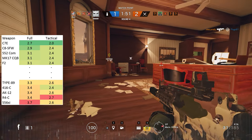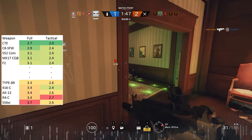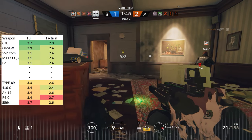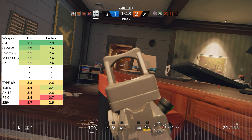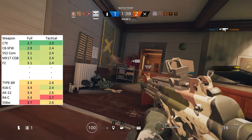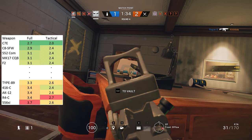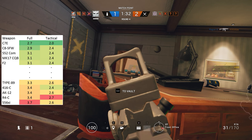Amongst the assault rifles, Jackal's C7E is the quickest to reload from empty at 2.7 seconds, followed by Buck's C8-SFW at 2.9 seconds. While most other rifles reload in 3.3 seconds, Thermite's 5.56 XI stands out as having the slowest reload from empty at 3.7 seconds.